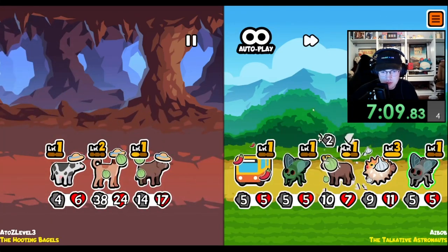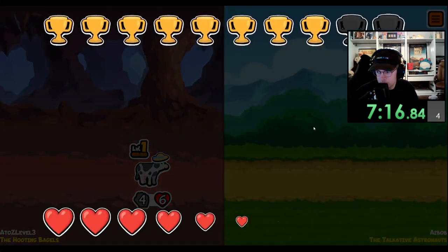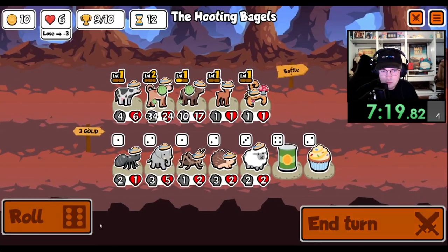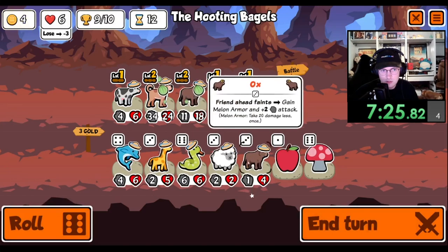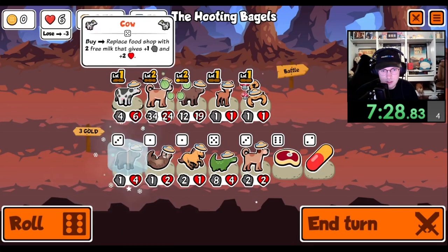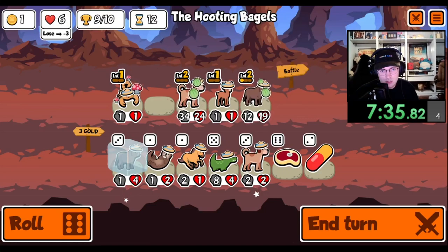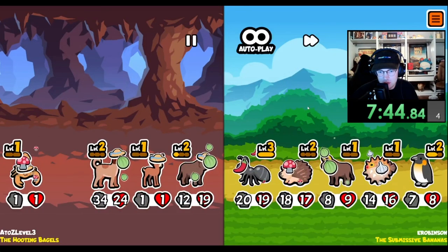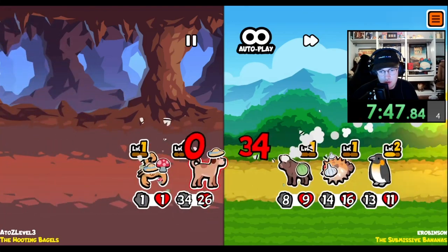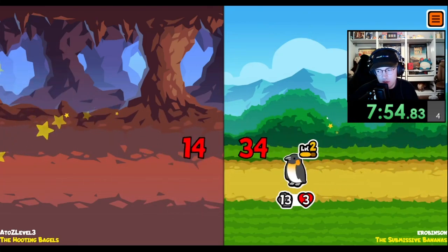Both our melons break - but we still win. There's an ox, there's another ox, there's another ox! We're just gonna sell the cow. We'll throw the scorpion in the back for a potential draw. The ox is not going to get any buffs because he's in the front. Hopefully we draw - I don't want to lose. Okay, we lost.